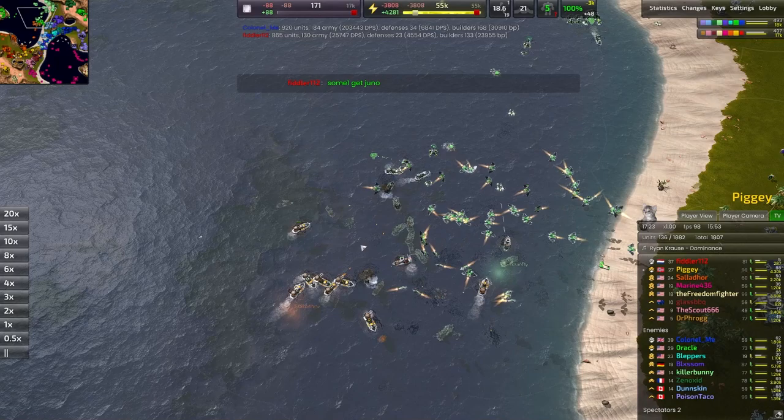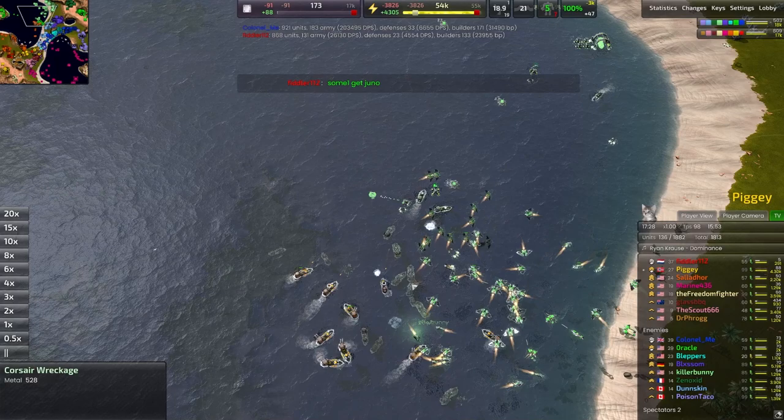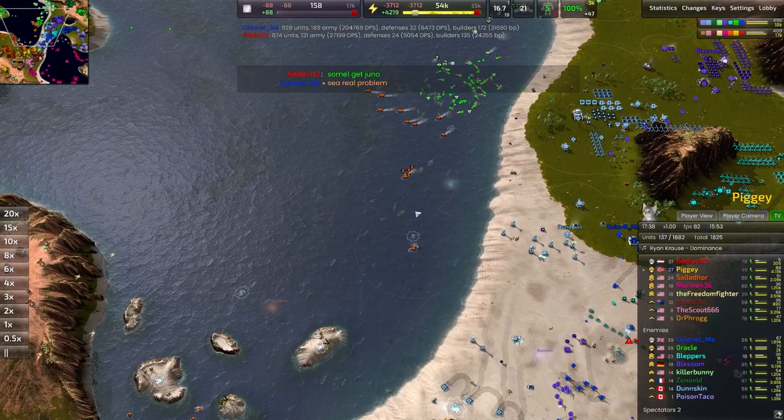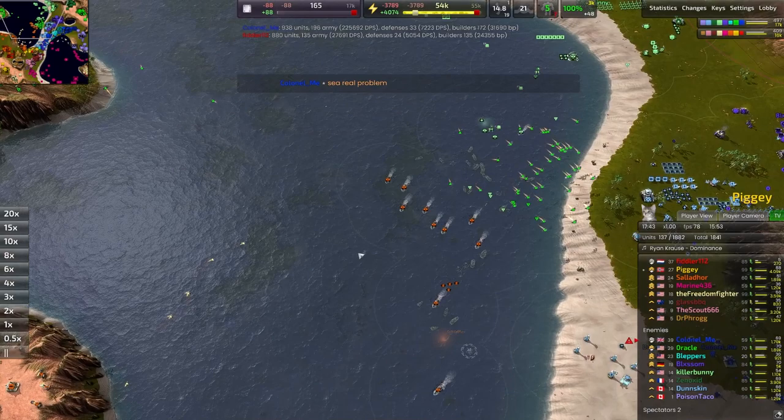This is what I mean by the naval theater being very spirally — it can run out of control very quickly. With just one bad engagement, Killer Bunny has already lost the entire naval engagement. Now there are enough forces from Orange to continually push in. The air forces are a little bit annoying — would love to see a couple of skaters included here, but you can also just back off and retreat for a while and be in a fine position.